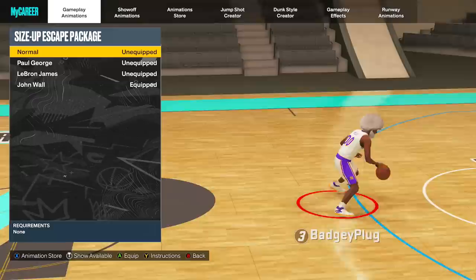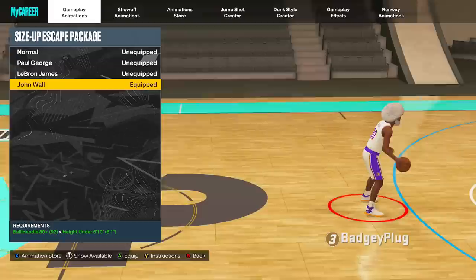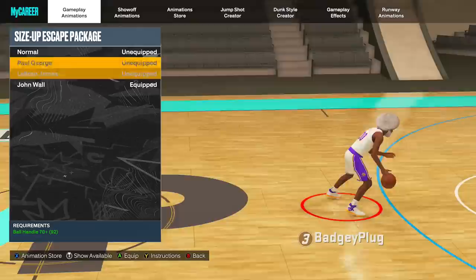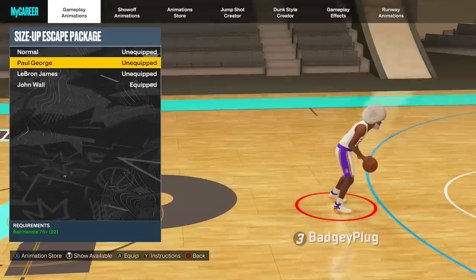For the size-up escape package, every competitive player in the comp stage is using John Wall — there's really no size-up that's super overpowered right now, but John Wall is the best. You can also use Paul George, which gives you a really fast step back to speed boost out of, and LeBron James gives you the biggest step back — a very long, slow step back that covers a lot of space. Both John Wall and Paul George let you speed boost well out of it.